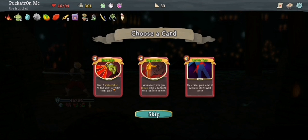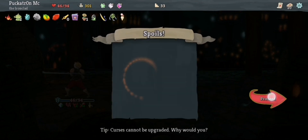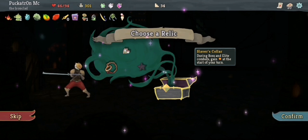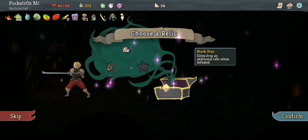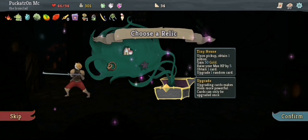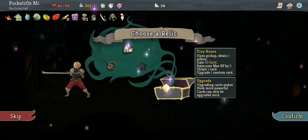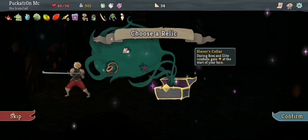What do I want to take from this? The Juggernaut card is actually quite handy — this will be my 20th card, and when I use Metallicize at the end of each round, I'll do a little bit of damage too. Slaver's Collar — during boss and elite combats, gain energy at the start of your turn. Black Star — elites drop an additional relic when defeated. I'd only take that if it was the first one I got on the first elite fight. And the Tiny House — upon pickup, obtain one potion, gain 50 gold, raise your max HP by five, obtain a card, upgrade a random card. Sometimes that's good, but not this time — I'm taking the Slaver's Collar.